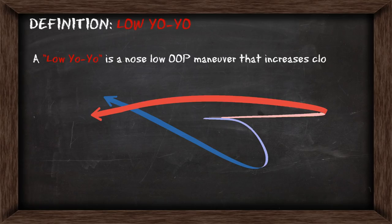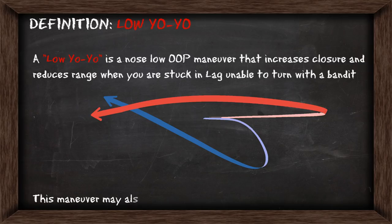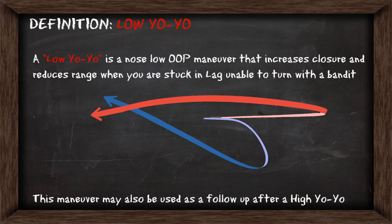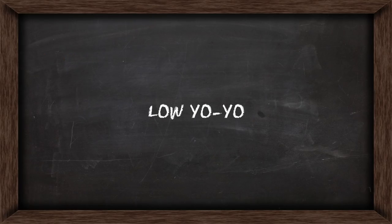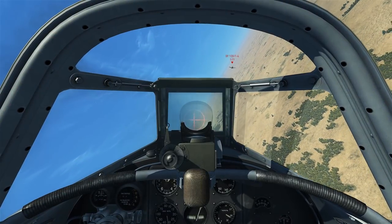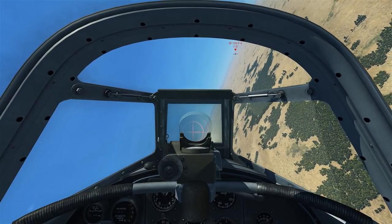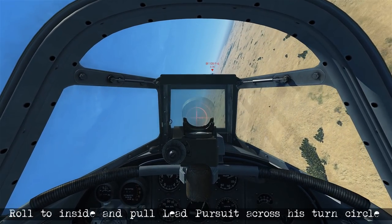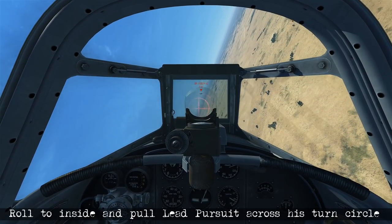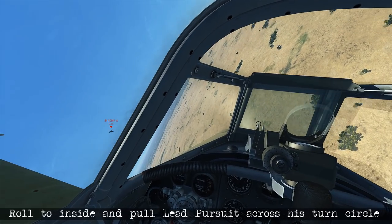The low yoyo is a nose-low out-of-plane manoeuvre that increases your closure and reduces the range when you're stuck in lag and unable to turn with a bandit. This is a manoeuvre which can be used as a follow-up after a high yoyo. In this scenario we're turning with the bandit but stuck in lag pursuit, which means we're unable to close the range quickly. We can roll to the inside of his turn and pull down, creating some lead pursuit and generating closure by cutting across the inside of his turn circle.